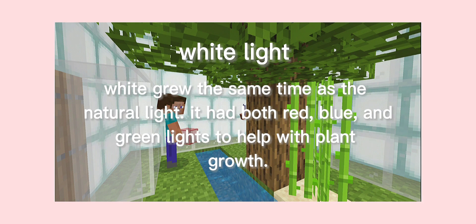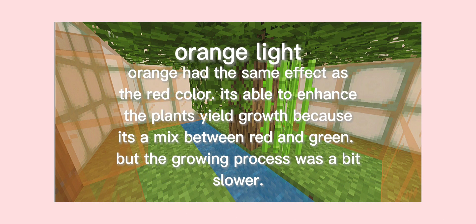This one grew at the same time as natural light — it had red, blue, and green lights to help with the plant's growth. Orange had the same effect as the red color. It's able to enhance the plant's yield and growth because it's a mix between red and green, but the growing process was a bit slower.